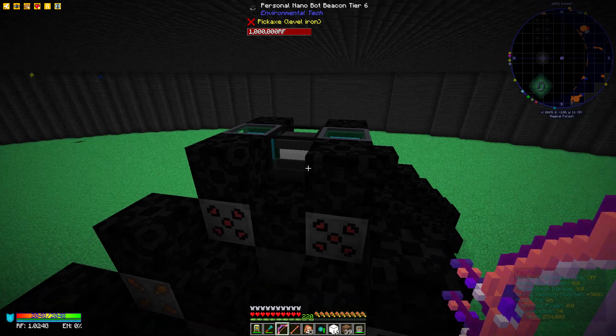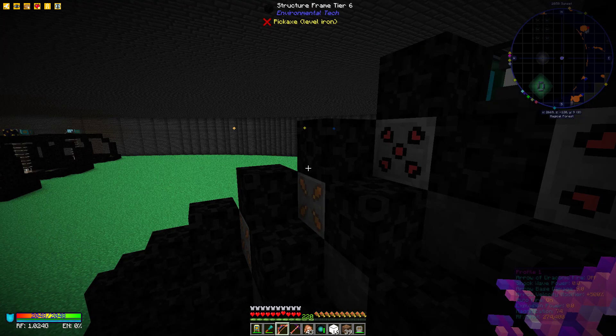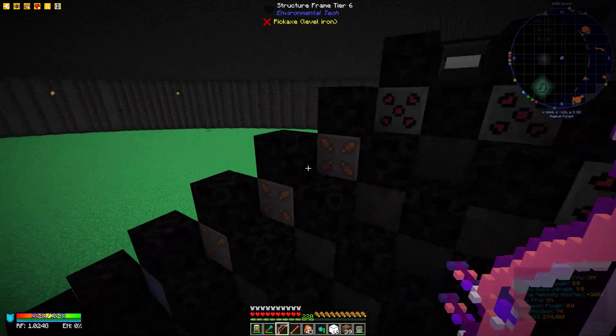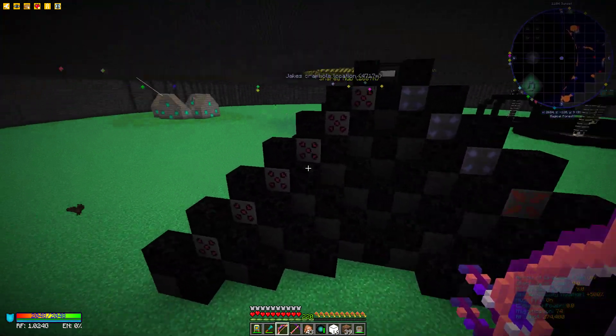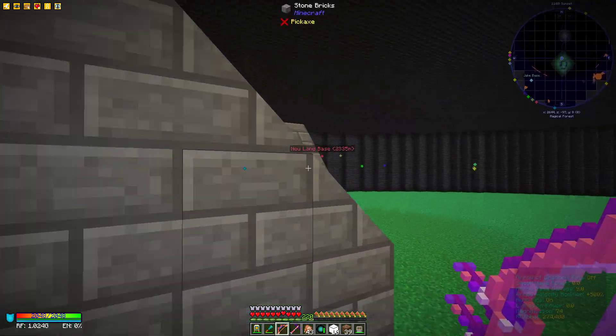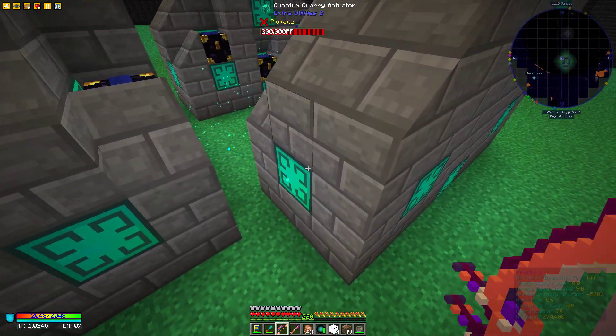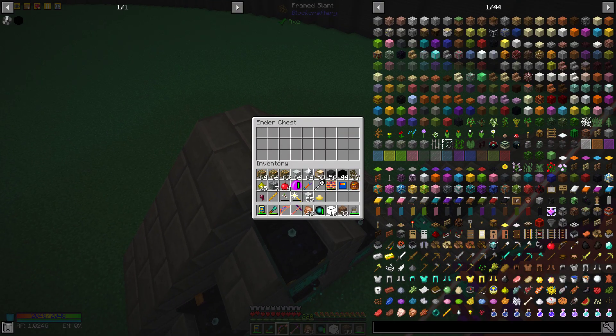You can see on the top left of the screen it's got a bunch of different symbols: health boosters, the ability to fly, and you can see in the dark. That's what the nanobot beacon is doing — it uses a lot of RF energy to produce those effects, but it's very nice.